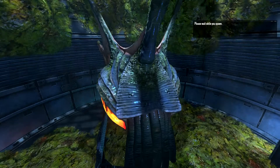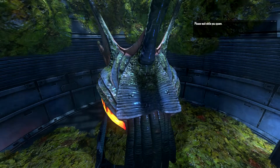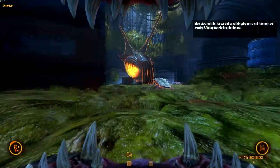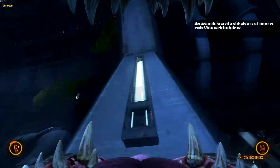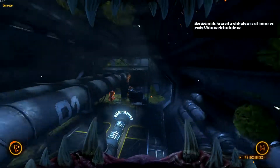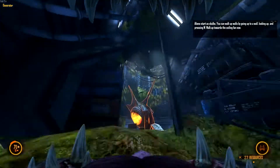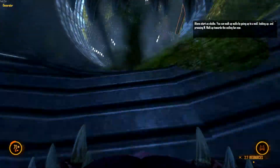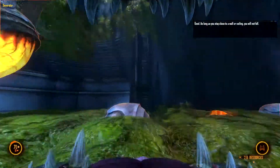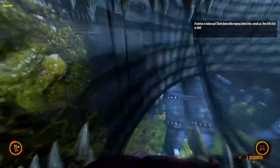Welcome back to the ready room. Now please wait while you spawn. Aliens start as Skulks. You can walk up walls by going up to a wall, looking up, and pressing W. Walk up towards the ceiling fan now. The ceiling fan — this one up here? Good. As long as you stay close to a wall or ceiling, you will not fall. A Marine is below you — climb down while staying behind him, sneak up, then left click to bite.